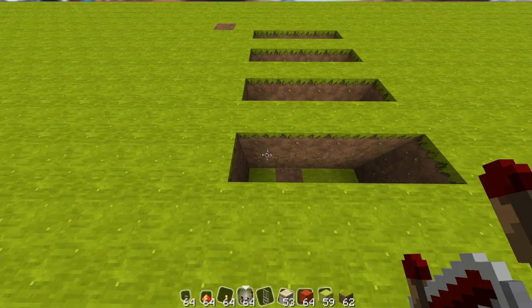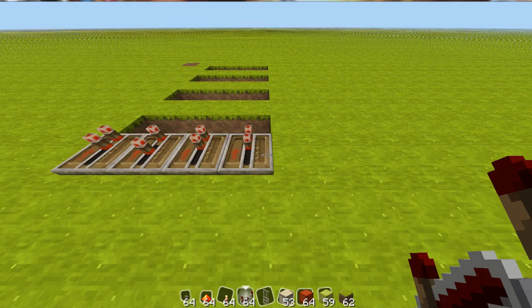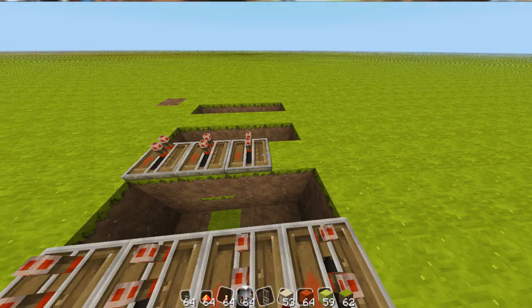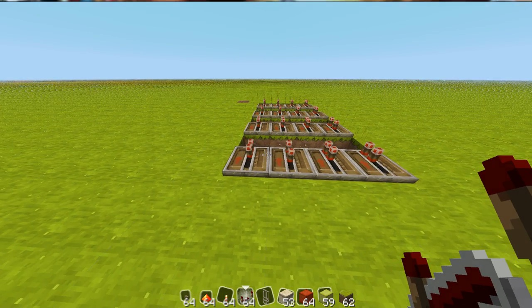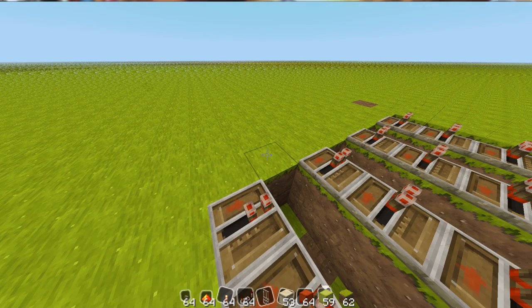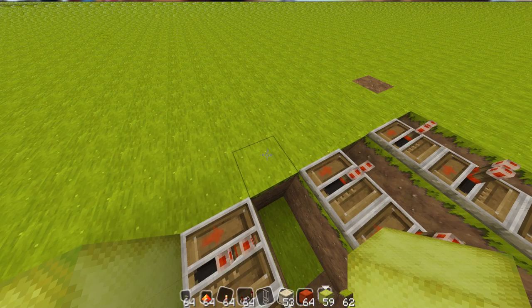To start off, you're going to need to build four 2x4 trenches just like this, and then place repeaters all along the spaces here. Once you have the repeaters placed, you're gonna want to cover these trenches with a block — it doesn't really matter what sort of block.